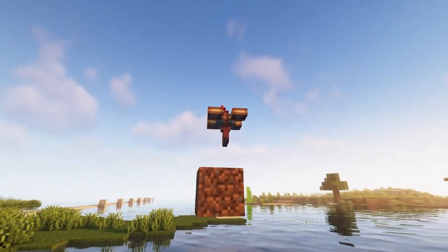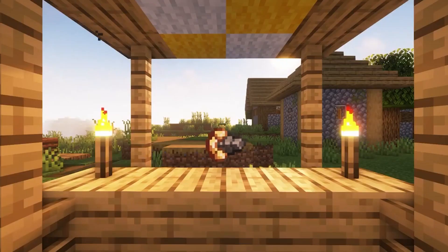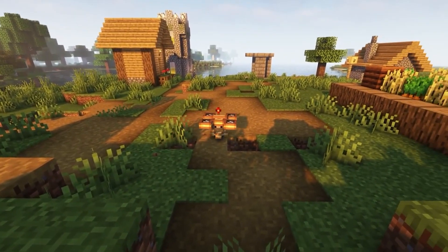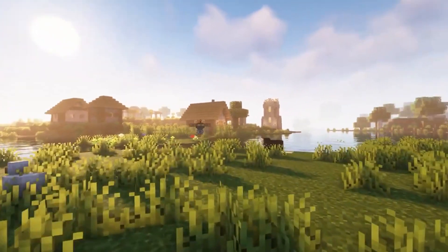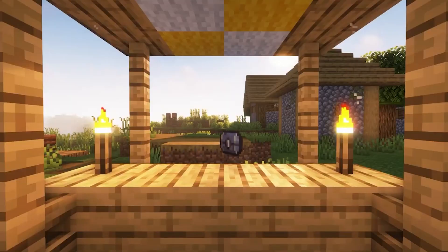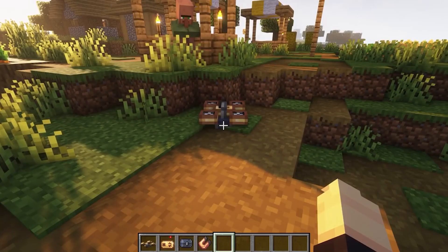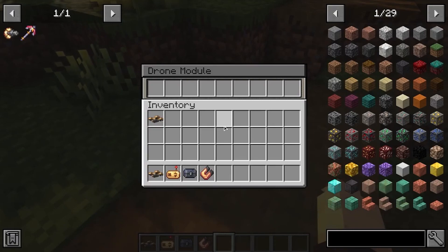The magnet module also raises mobs without any enchantments. The second module is a drill - which works, oddly enough, like a drill, only without the enchantment. The third module is a fan, which drives away nearby loot and mobs around the quadcopter. The last one is a storage component, and there are three item slots in each regular module.